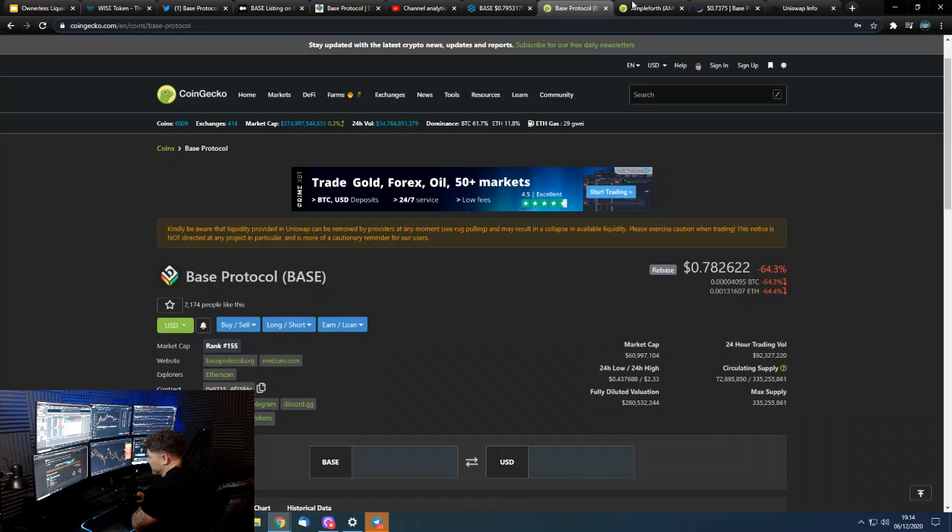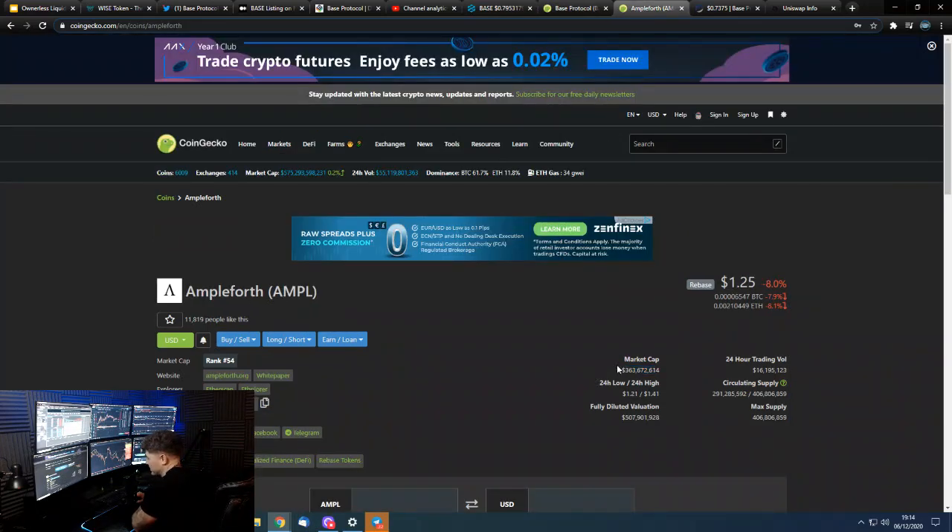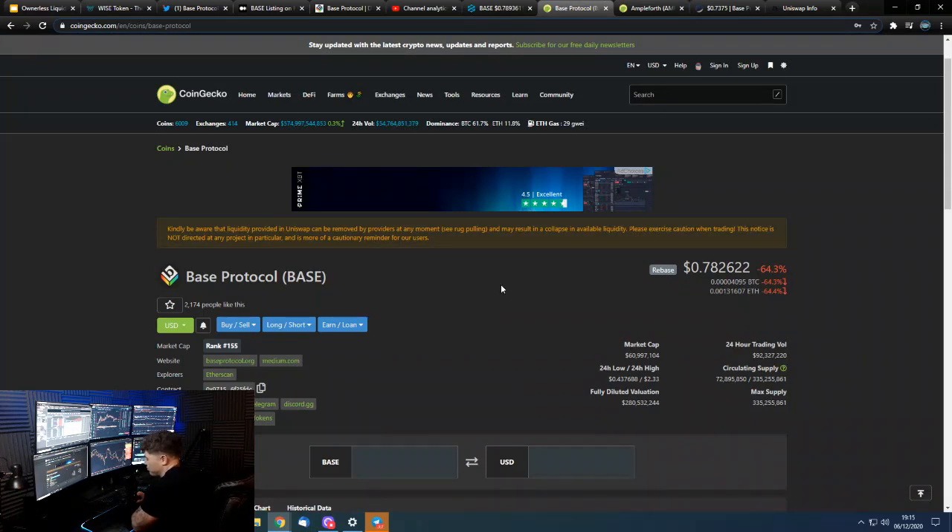That's not to say Base has to be as large as Ampleforth, and it's also not to say it can't be bigger. People wanting an inflation-adjusted dollar — would they be that bothered just holding Tether, USDC, or DAI? But is there a reason for people wanting to track the whole crypto market cap? There is potentially a bigger use case for Base than there is for Ampleforth — though it is early days, time will tell.